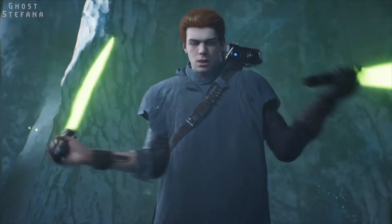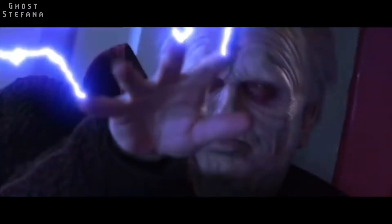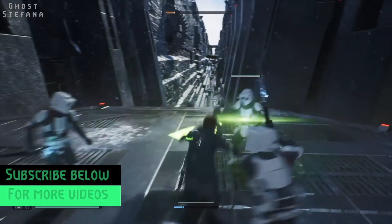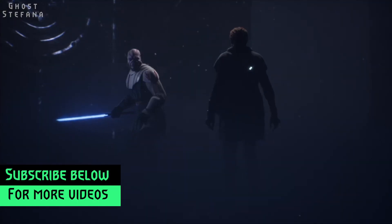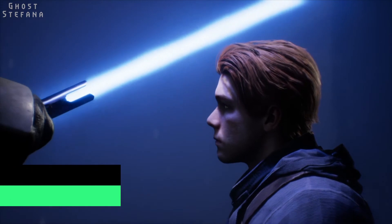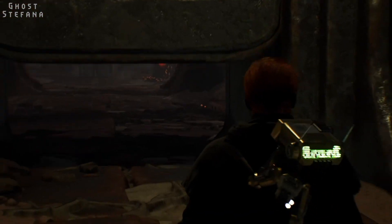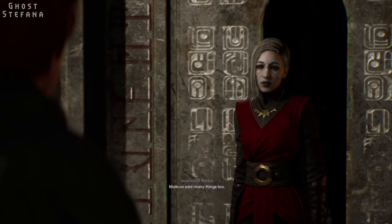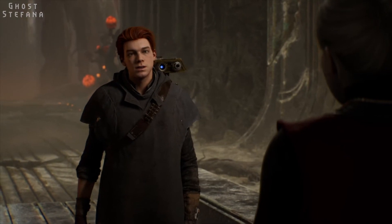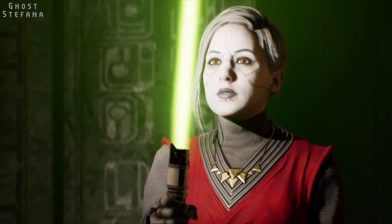With our new lightsaber equipped, we can now cut through enemies like a hot knife through butter. Back on Dathomir, we again face the vision of our former master. This time, having accepted the past and overcome our guilt, we manage to defeat him. This opens the door to the tomb. When inside, we again encounter Nightsister Merrin, who this time seems to understand that the Jedi were not responsible for the massacre, and allows Cal to continue on his journey.